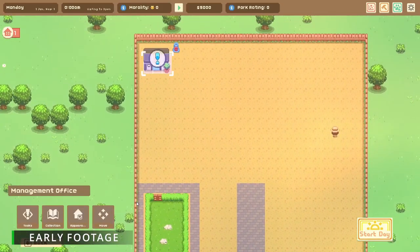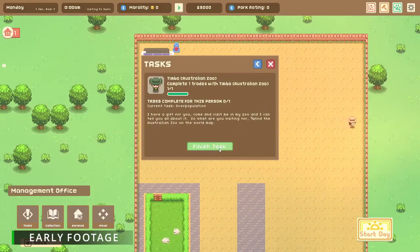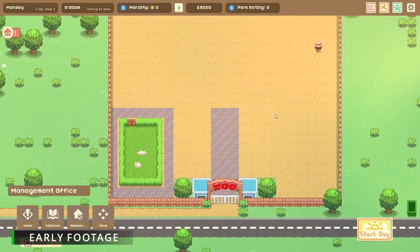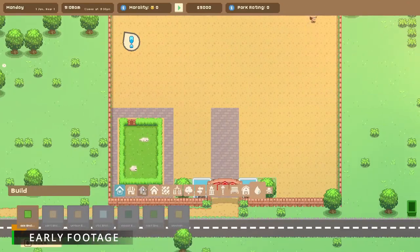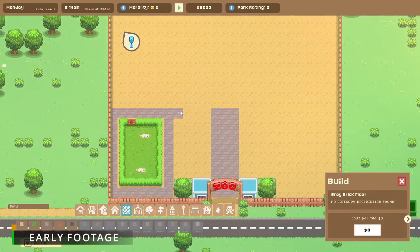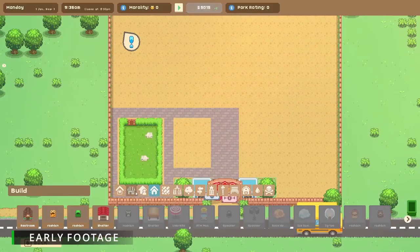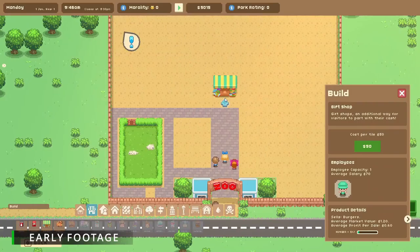All right, let me fix up the section floor otherwise it'll drive me crazy. Let's have a look at our new arrivals! We have a little Comet and a Hardy. Each animal has got their own little info section, including details about their enclosure and how much space they need, so each animal has different requirements and you can add things into their pen to help look after them slightly better. All right, so let's have a look at our tasks — we can finish off this task now our little rabbits have arrived. We haven't got any more quests so we might as well start the day and let some people in.